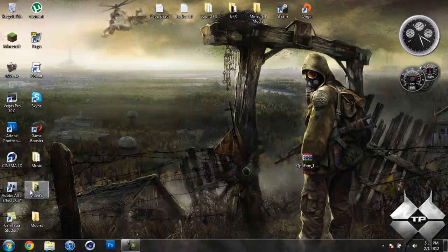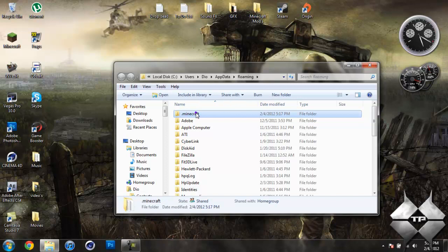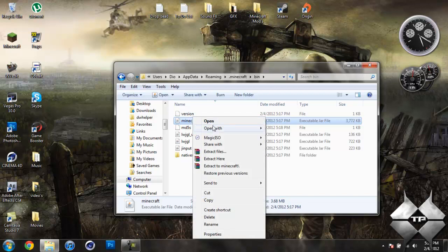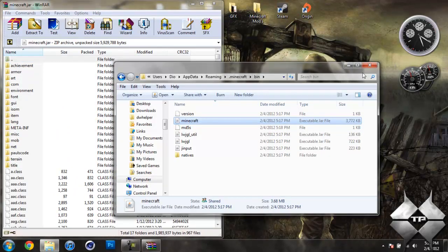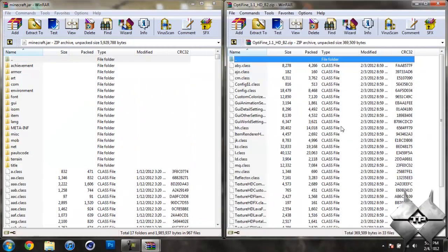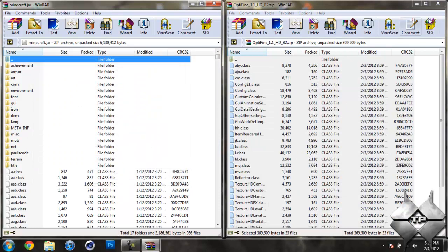Now when you're ready to install it, go ahead and come over to Start, then type in %appdata% and go into your roaming folder. Then open your .minecraft, then open your bin. Left click your Minecraft jar, then right click it, and do open with and select whatever archiving program you're using — I'm using WinRAR. Once you have your Minecraft jar open, go ahead and open up OptiFine. We're going to want to put all of these files into your Minecraft jar. The easiest way is to hold Ctrl then hit A to highlight all of the files, then drag all of those into your Minecraft jar and hit OK. Now you can go ahead and close the OptiFine mod.